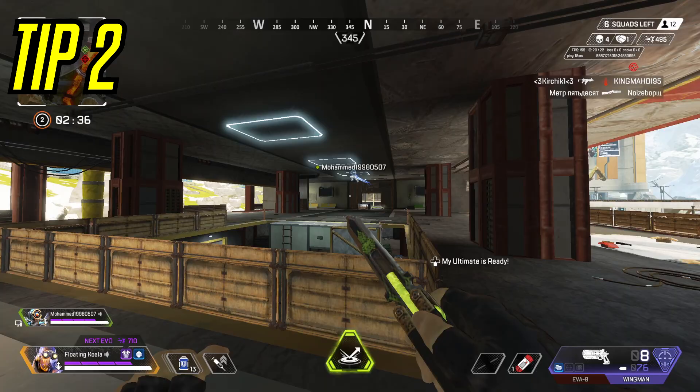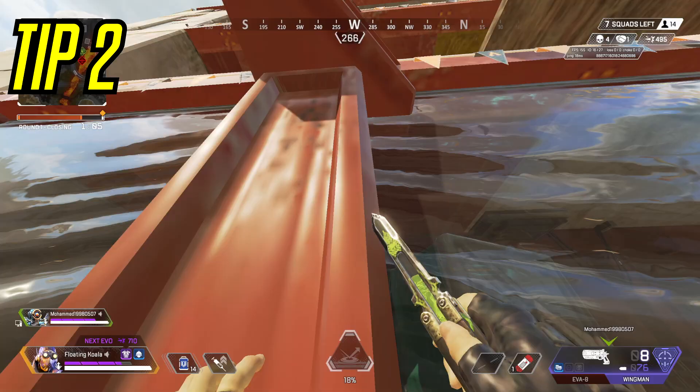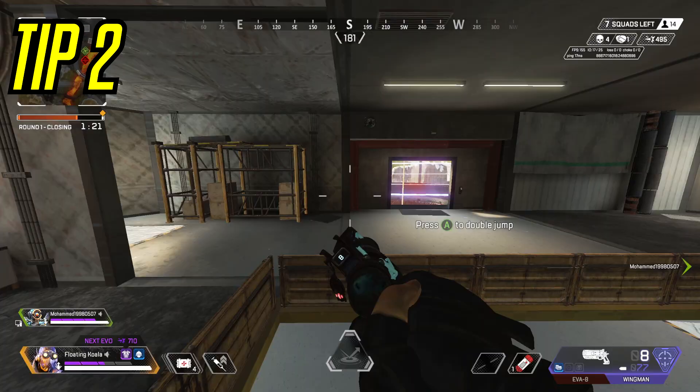Tip number two: head sliding. This is basically where you wall run with your head, and it gives you some crazy outplay ability with Octane's pad. My favorite place to do it is streamer building, because not only can it send you all the way through the building, you can also very easily jump up to the second floor and it makes you so hard to hit. People don't expect it at all, and you can do it in many different places around any map. Try it out.